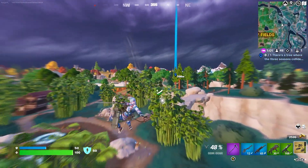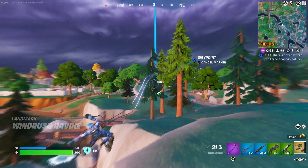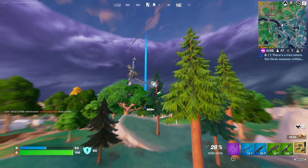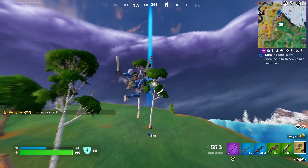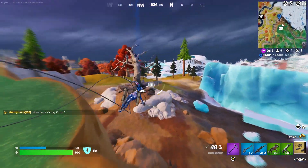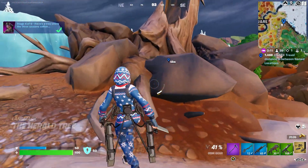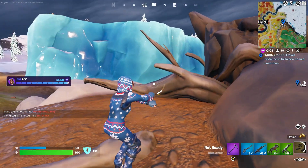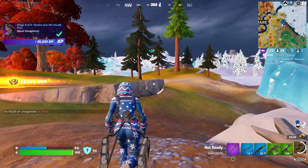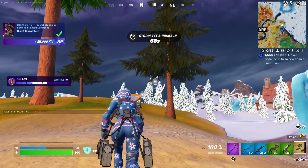The second challenge is to travel distances in between named locations, and it can be done on foot, by car, by bike, or using the ODM gear or the kinetic blade if you have it in your inventory. As you can see we reach the Herald Tree, and this is where we have to Emote as well. After emoting and running a little bit, we've traveled enough distance to reach stage 4.